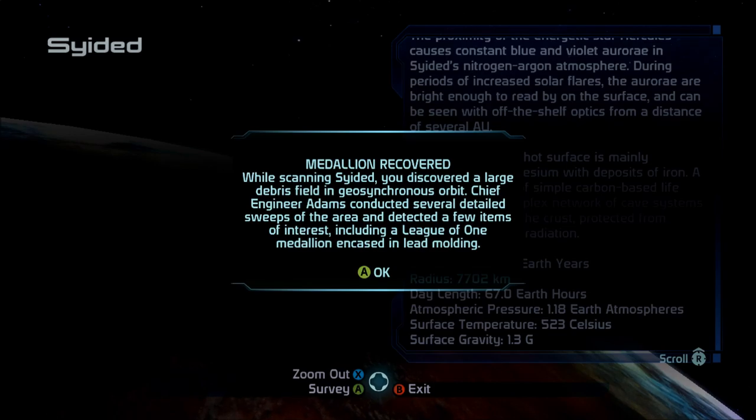You discovered a large debris field in geosynchronous orbit. Chief Engineer Adams conducted several detailed sweeps of the area and detected a few items of interest, including a League of One medallion encased in a lead molding.